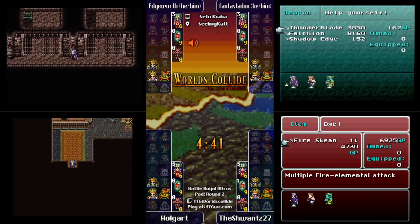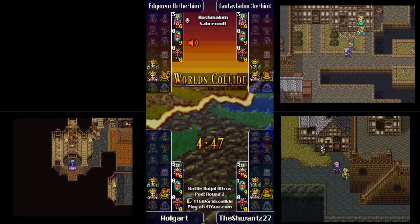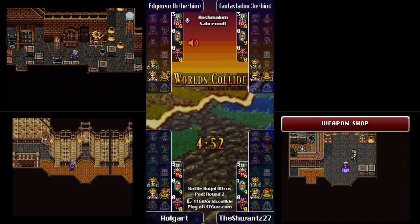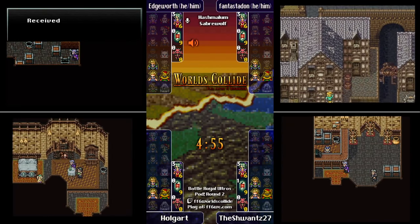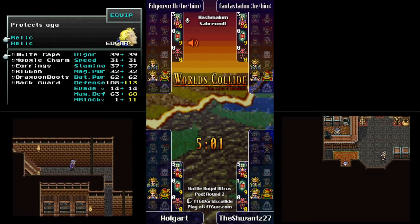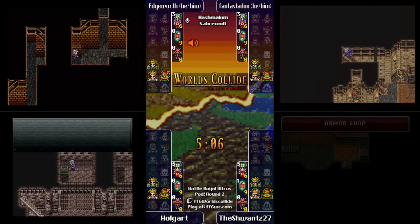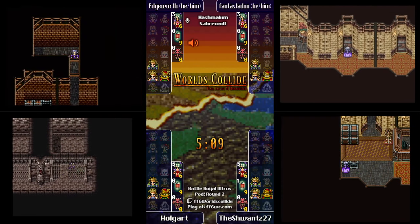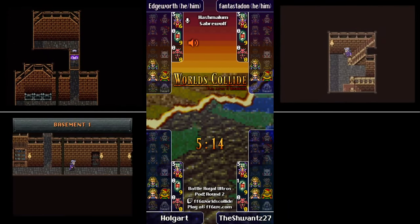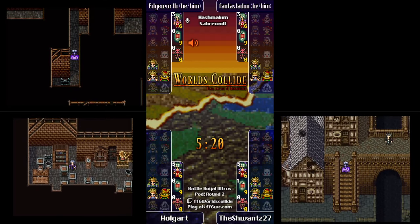Edgeworth is searching out South Figaro — a very common start. South Figaro basement is full of chests; other than maybe the Imperial Base, I think it's the highest chest density in the game. We've already seen a Titanium and in-game farmer. If anyone goes for Imp strats — Sabin is a natural jumper — just hook him up with all the Imp gear, find him a Dragon Horn, and you've got a top-tier character. Imp strats are OP.